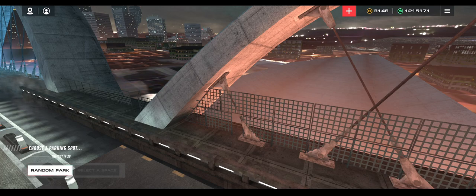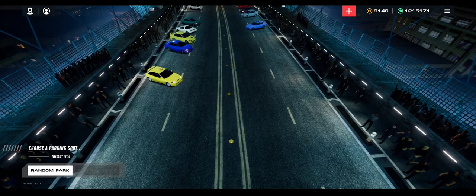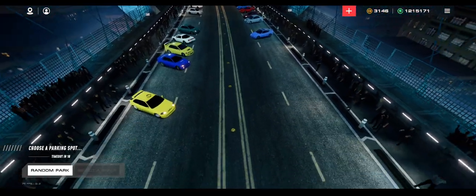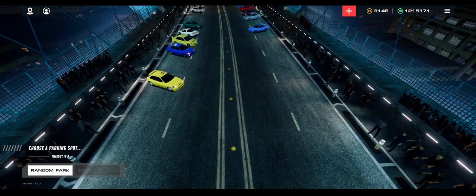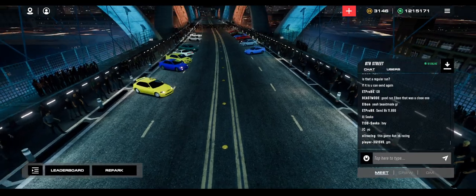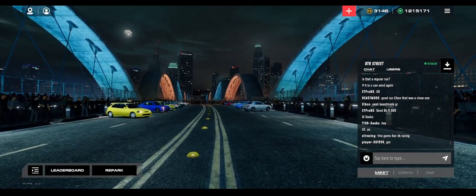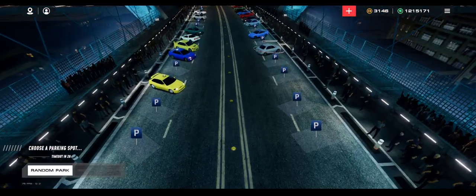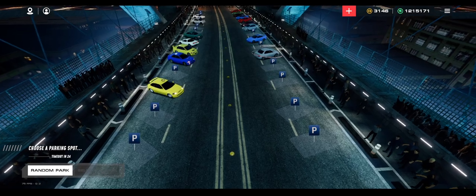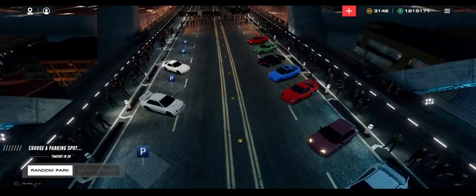I forgot my free cam was still enabled. Welcome to the 6th Street Bridge. One feature in Auto Legends is you can kind of choose where you want to park. Unfortunately, there's a bug in the alpha right now — remember, this is alpha, anything and everything can change at any given moment. When you first enter a meet, you can select where you want to park, depending on if it's enabled for that race room or not.